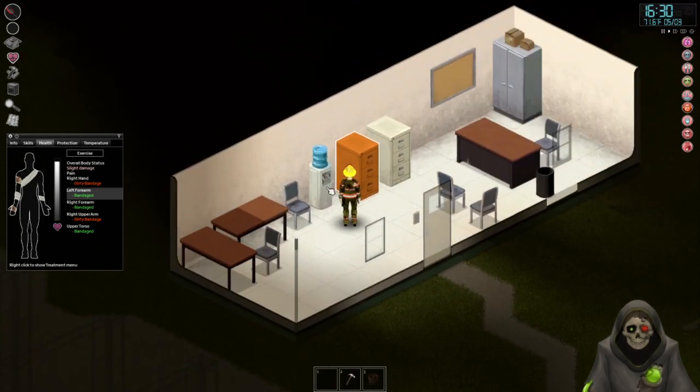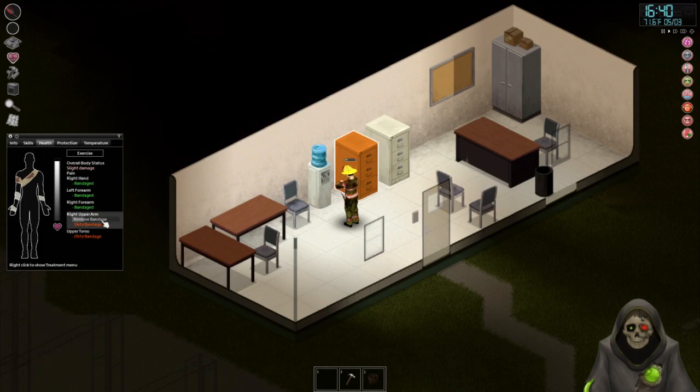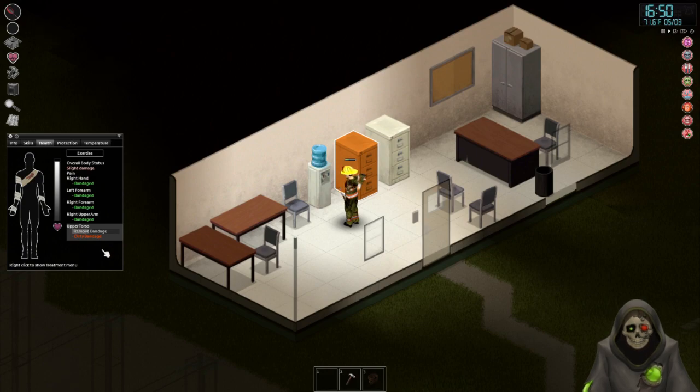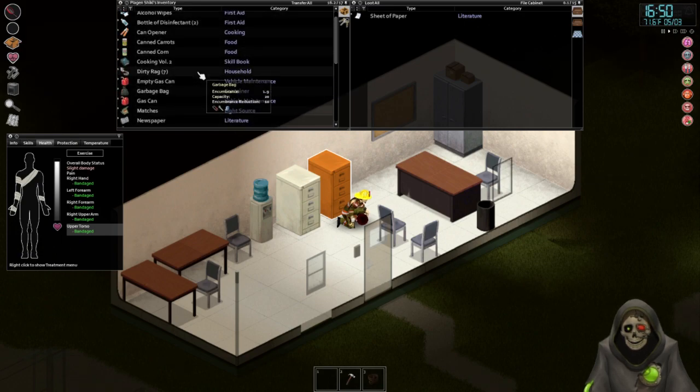I made it back - good. Drink a little bit. Redo my bandages - still just scratched, which looks good. Again still just scratched. I can't have many more ripped sheets - I don't have eight. Put a new one on. Do I have any food left or did I eat it all? I have canned food.